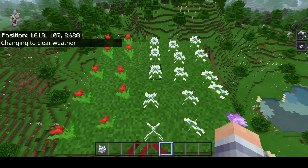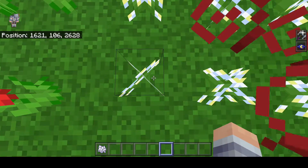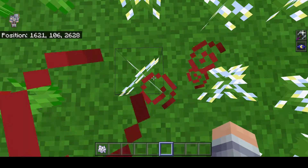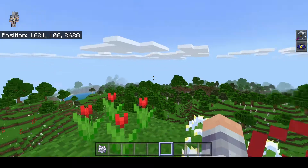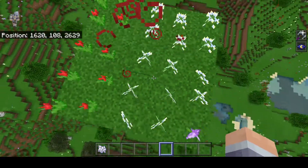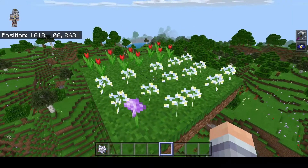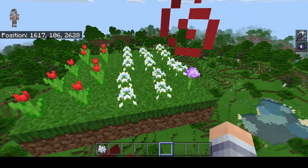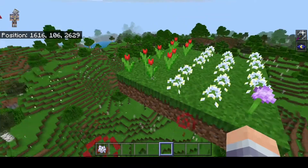So this one will always generate on X1621, Y doesn't matter, it could be any Y level, and on Z2628. This is important because in order to make a flower farm you need to understand which flowers you want to farm, or whether you can even farm a lot of them.